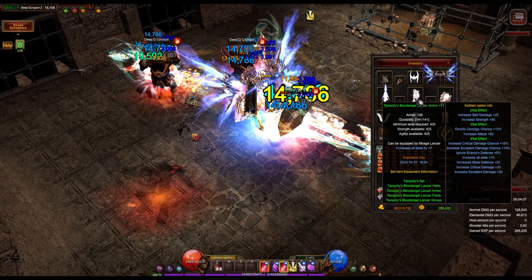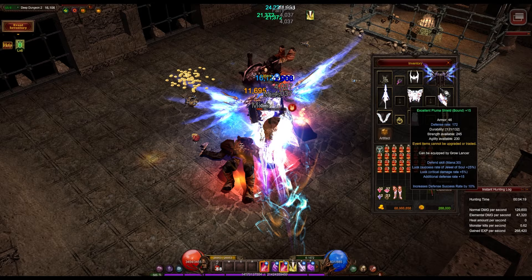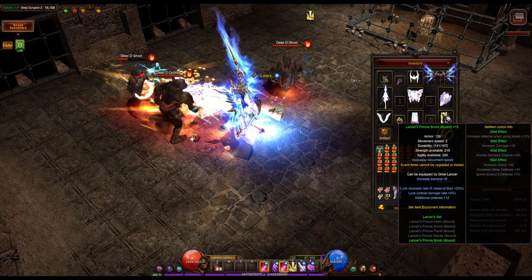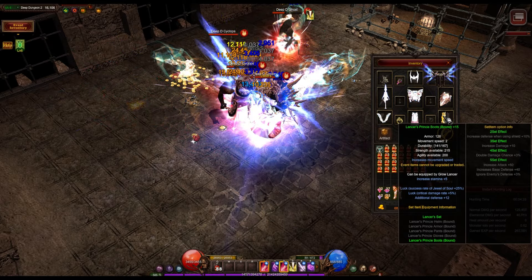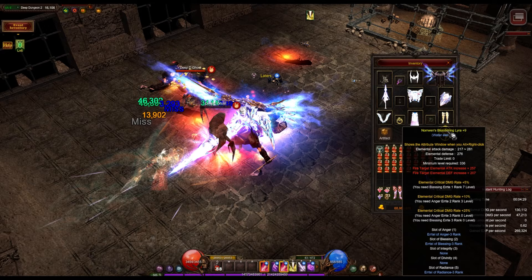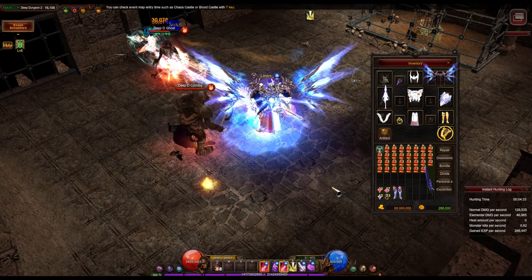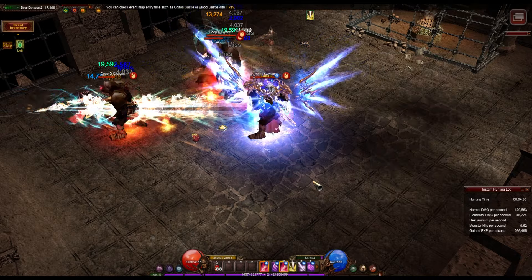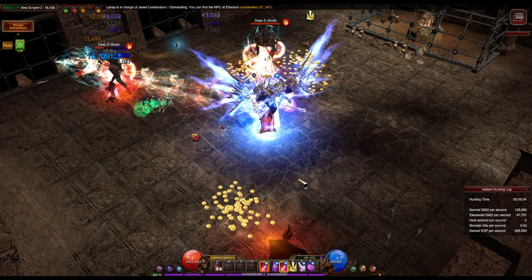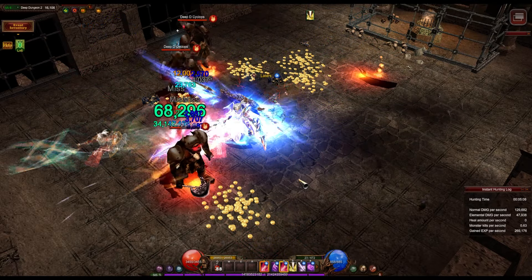The weapon, shield, and boots are bound items received as rewards. For the pentagram, I have a Lyra plus 9 with Anger, Blessing, and Radiance with Punish. I'm also using a Phantasmal Steed with 7 speed. After 5 minutes, my damage is 130k, with 47k elemental damage and 268k experience.